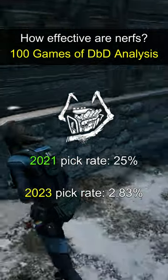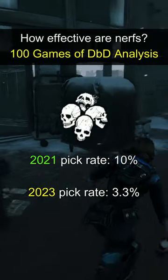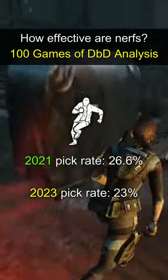Hex Ruin went down in usage by around 22%, Thanatophobia went down in usage by 6.7%, and Pop Goes the Weasel went down in usage by just over 16%. Dead Hard's usage stayed relatively the same.